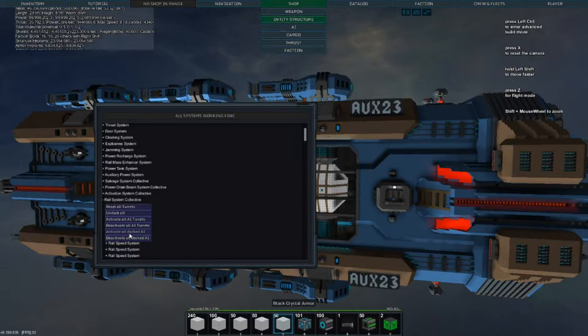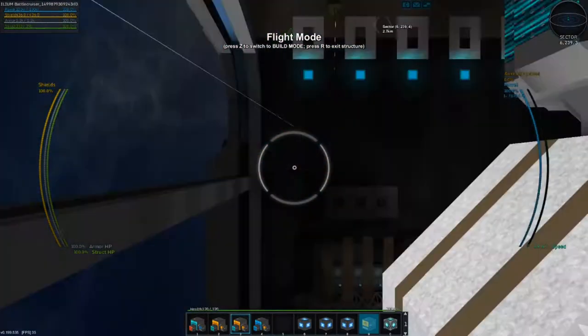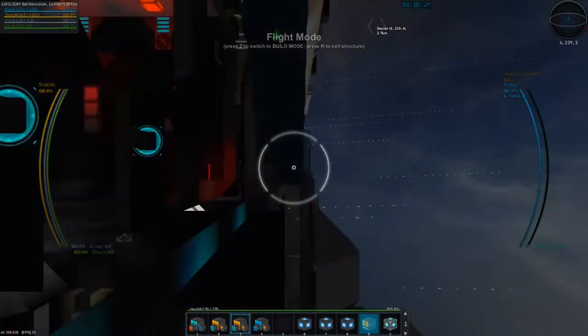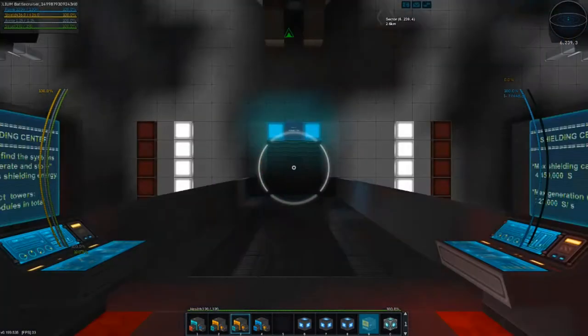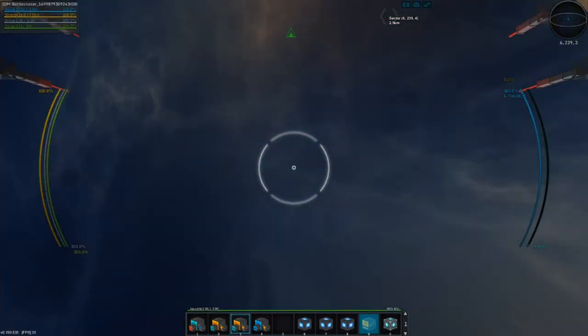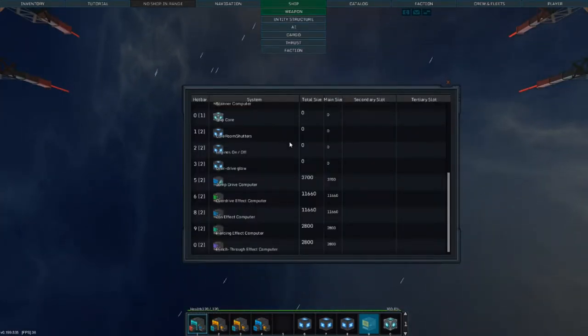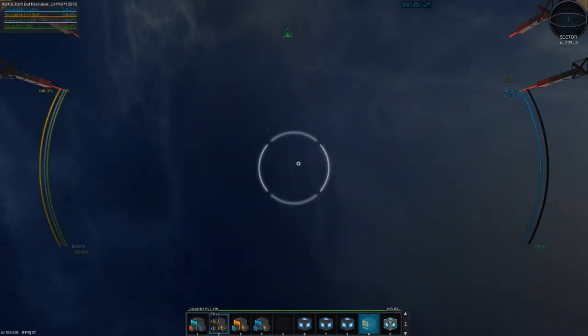We can activate all docked AI. I usually spam the buttons and it works better. What do we have for cams? Side cam, side cam, front cam, core, other front cam, front cam. Lots of buttons here.